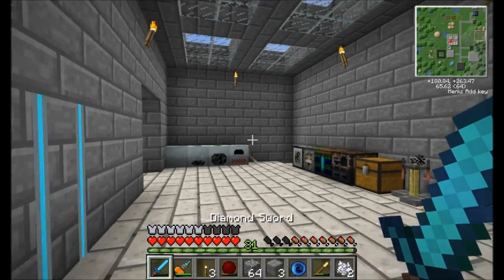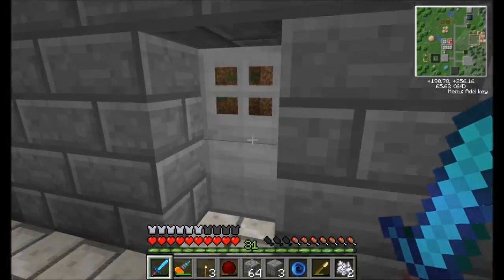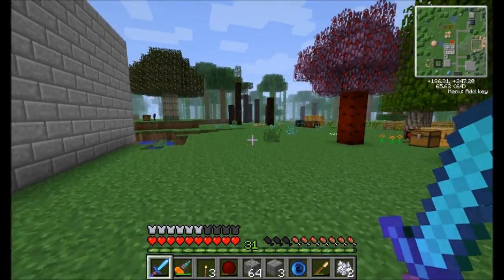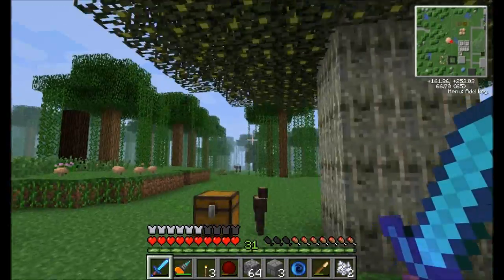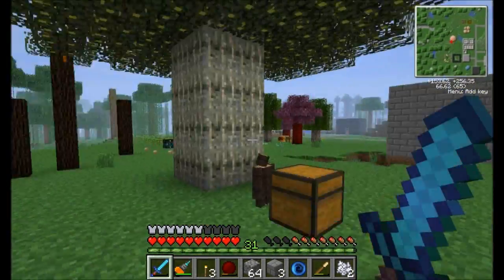Hello everyone, this is Direwolf20 and welcome to episode 43 of Direwolf20's Let's Play series. So last episode, how did we make out? We made out pretty well, actually. We got ourselves a walnut tree. The walnut tree is going to drop walnuts. The server's been offline since the last time I played, so that's why none have dropped yet.